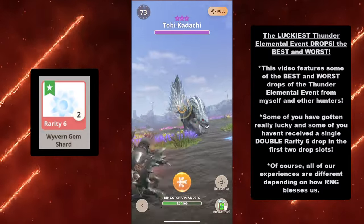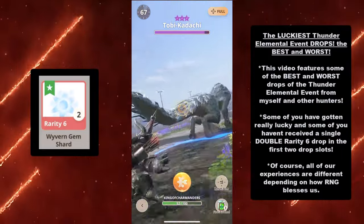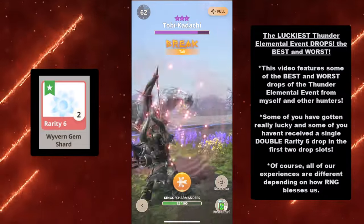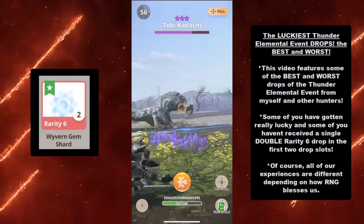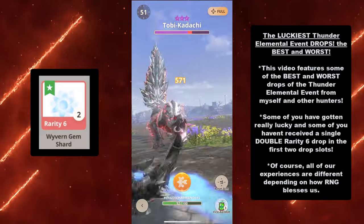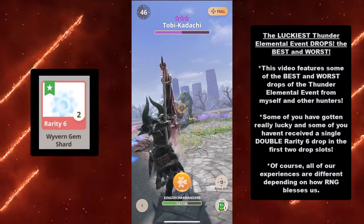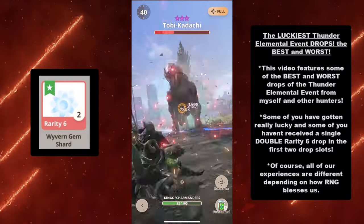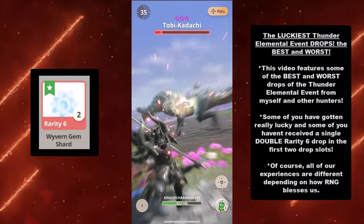But if that drop doesn't happen to be in the first two slots, you're not getting a double drop, and some of you are really looking for that rarity 6 drop just like me. All of our experiences are different depending on how RNG blesses us. Some of you have been hunting really hard — that's just the nature of Wyvern Gem Shard. I keep having people tell me to go to 9 stars because you'll see so many 8 stars, but I'm actually doing a challenge so I'm not going to 9 stars on purpose. I can easily spot hunt 8 stars all over the map, so encountering 8 stars is not my issue — my issue is luck.